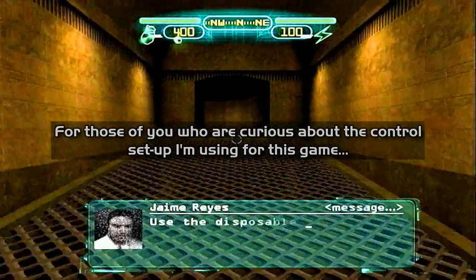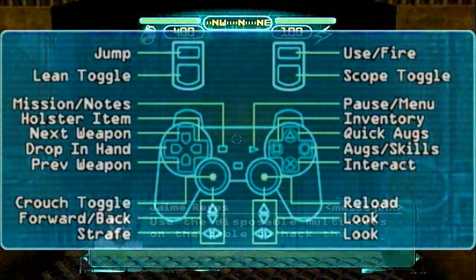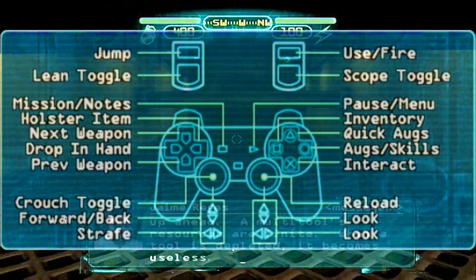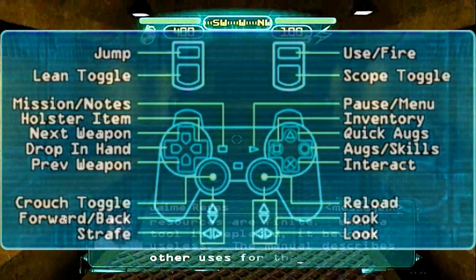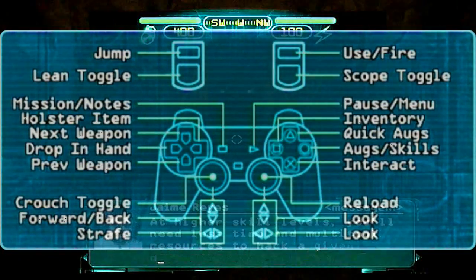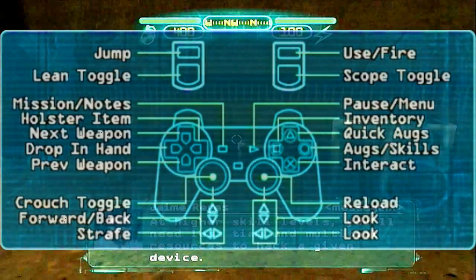Use the disposable multi-tools on the table to hack the keypad up ahead. A multi-tool's resources are finite. When a tool is depleted, it becomes useless. The manual describes other uses for the multi-tool. At higher skill levels, you'll need less time and fewer multi-tool resources to hack the given device.